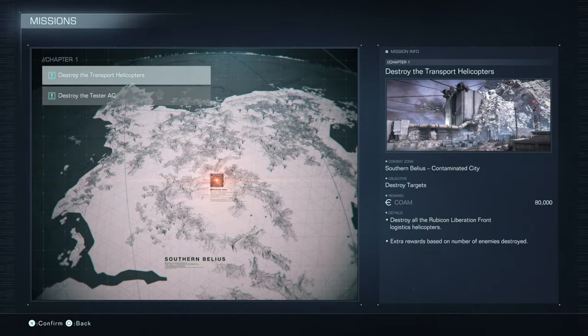Destroy the Transport Helicopters. Combat zone is Southern Belias, contaminated city. Objective: destroy targets. Reward is 80,000 currency. The details: destroy all the Rubicon Liberation Front logistics helicopters. Extra rewards based on number of enemies destroyed.